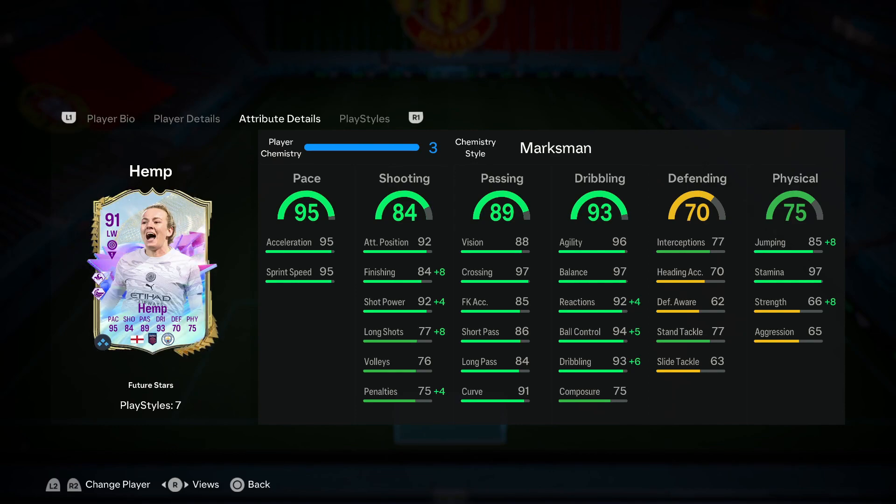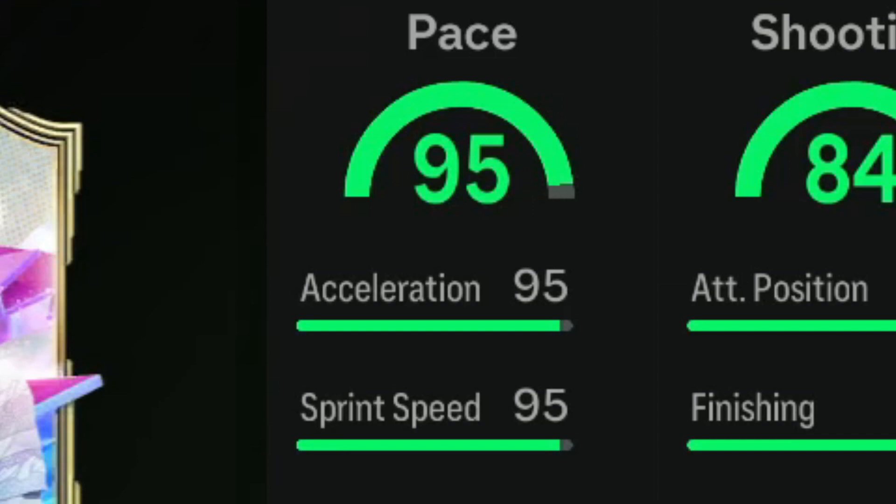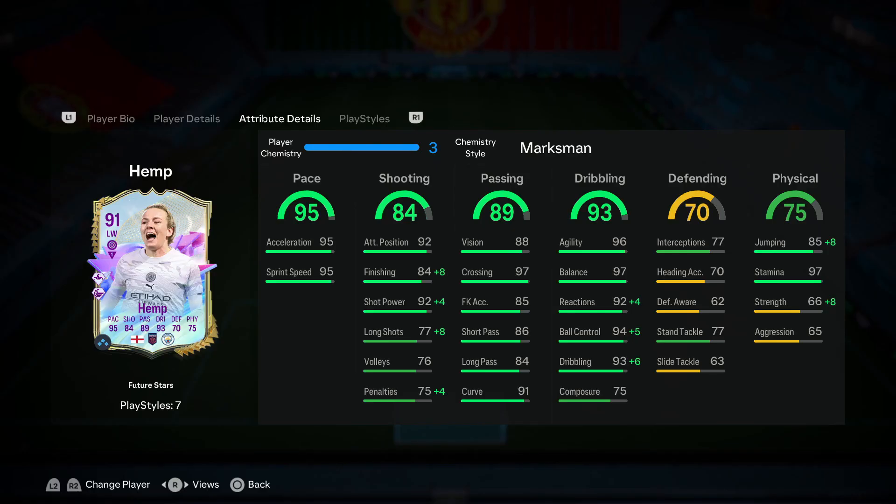Her dribbling I expect to feel absolutely insane — I honestly do expect her dribbling to be very, very good. Along with that, she's got 95 pace, 95 acceleration, and 95 sprint speed. If a player's base speed is 95 or above, that actually comes in clutch, and combined with her dribbling stats being very good, that just allows you to focus on other areas to improve.